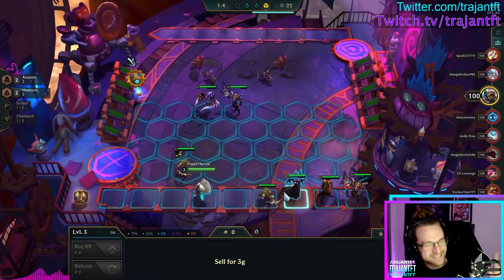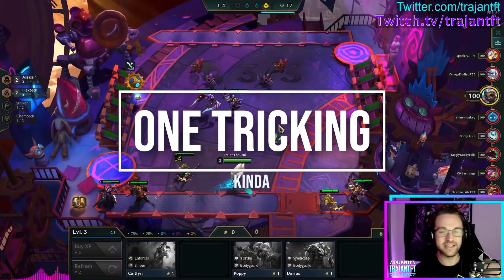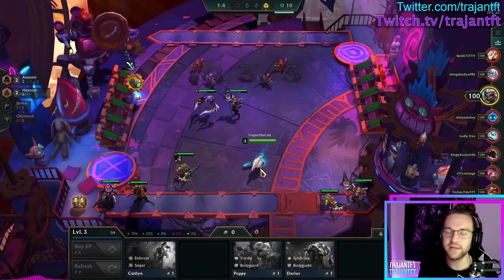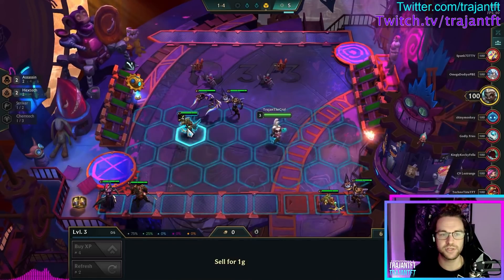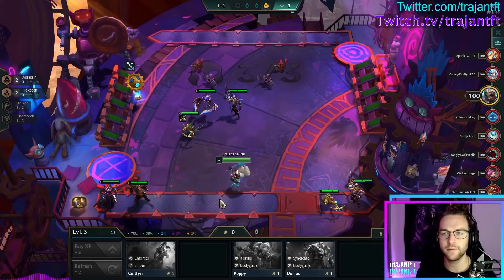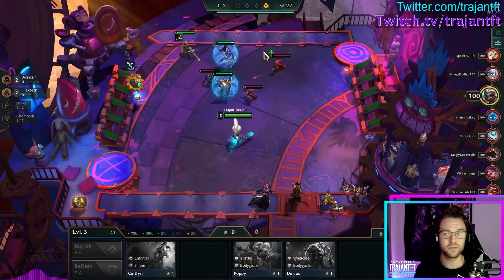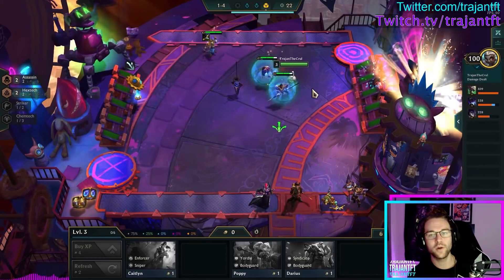The first thing we're going to talk about is one-tricking, or one-trick-ish. This is really the primary strategy for gaining LP early season — the end-all be-all, best way to climb. It's especially effective for lower-tier players. In challenger elo even in the first patch the one-tricking strategy may not be the best by end of that patch, but in lower elo it's 100% effective.